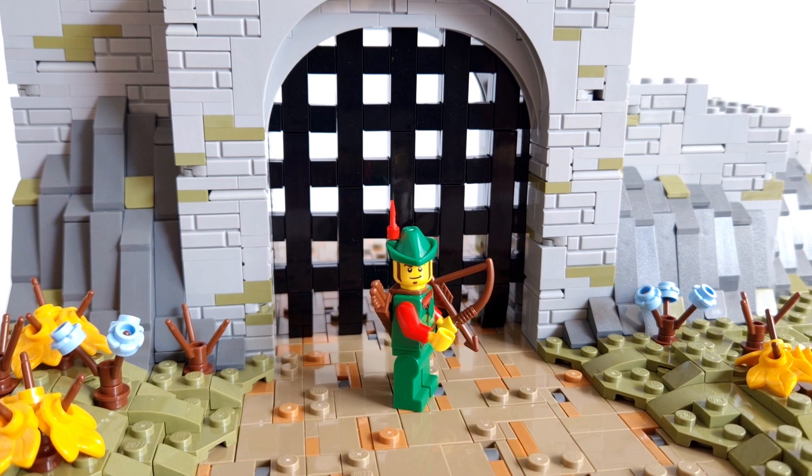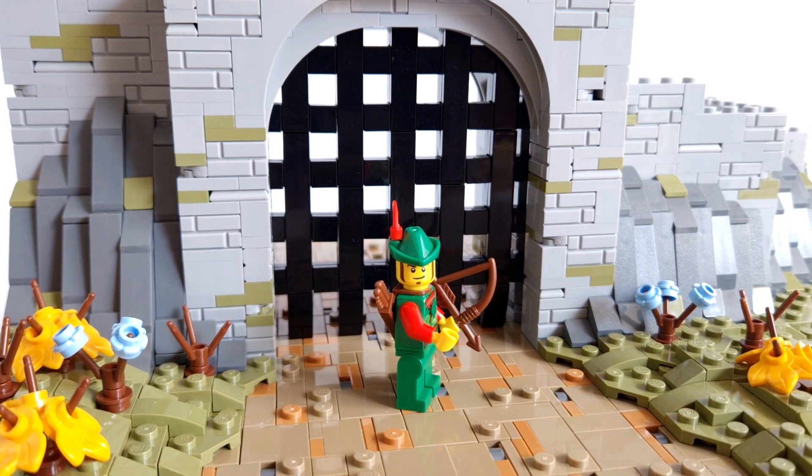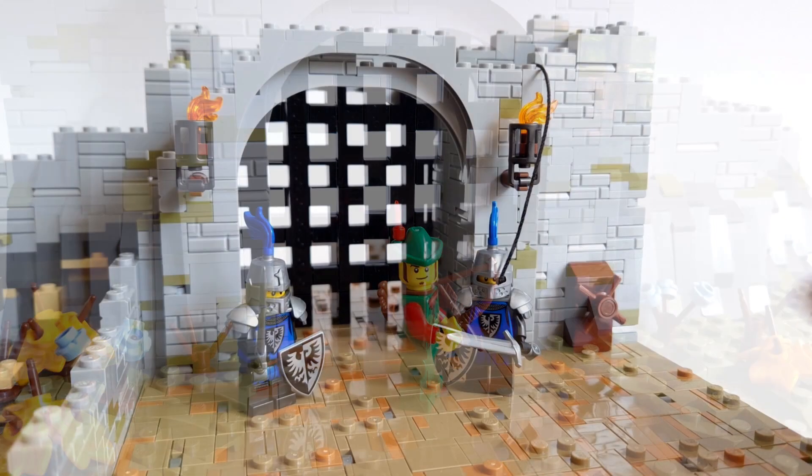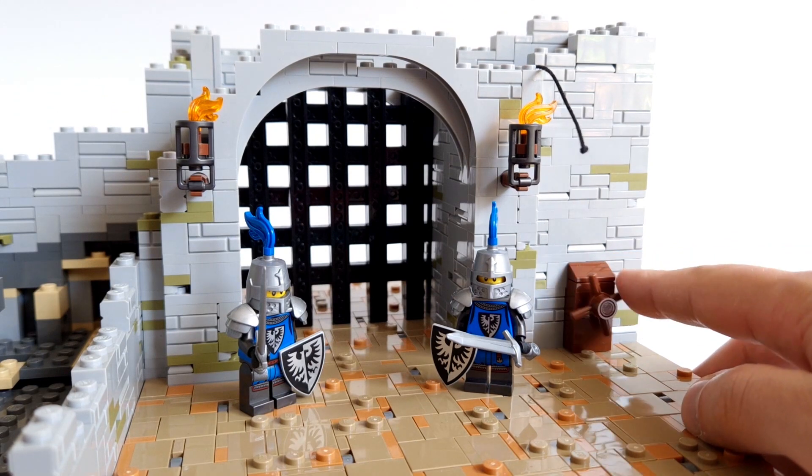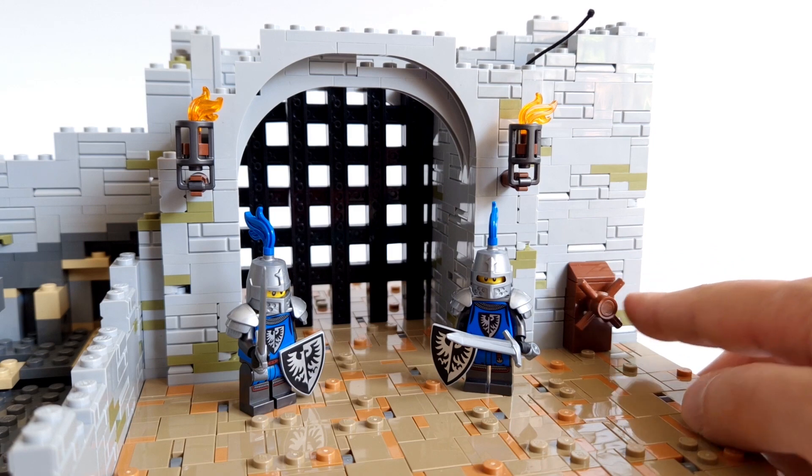There is a main gate at the front and rocks on the sides. Cube Briggs will explain in his video why he needs such a large gate. Behind the gate you will see the harrow wheel. There is also a mechanism and a rope that will be attached to the harrow.